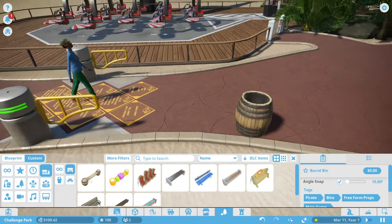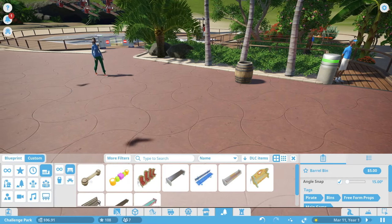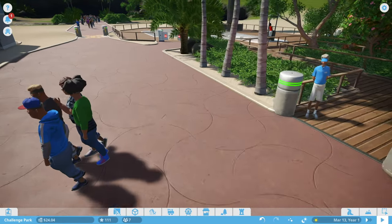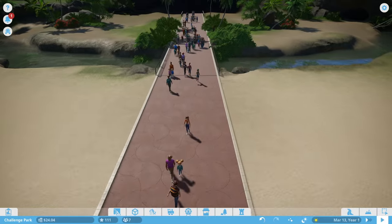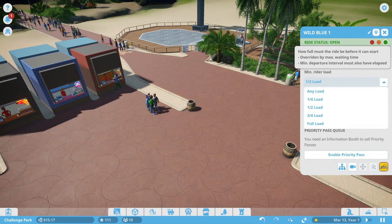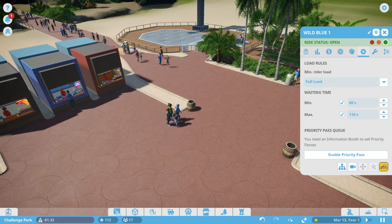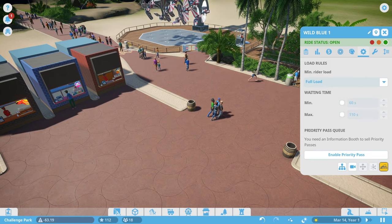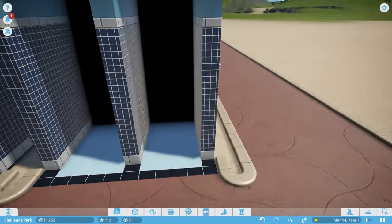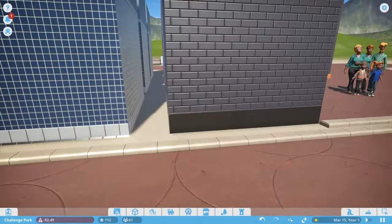Someone's already running in - she's excited and ready! People are going through the entrance. The price shouldn't be an issue, but if enough people complain we'll change it. We only have 24 bucks though - but look at the swarm of people about to come in! We need to change the ride operation too: minimum rider load to full load at all times, and no waiting time - just get on the ride and go.